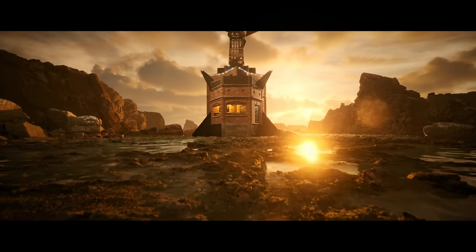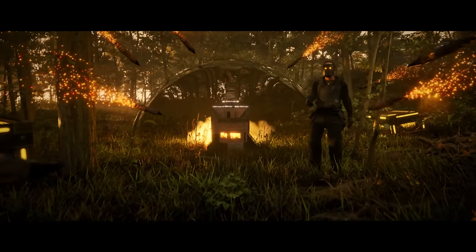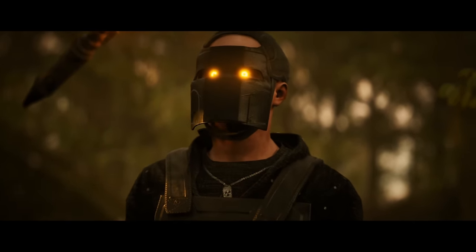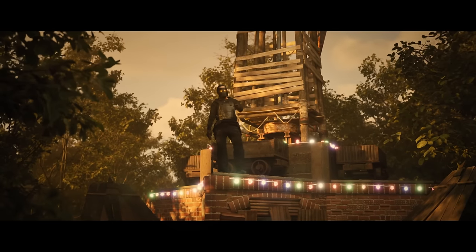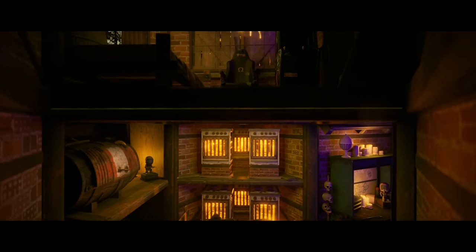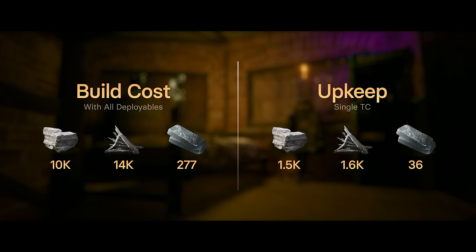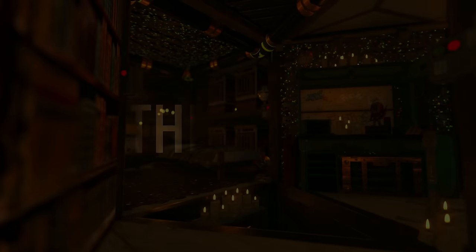The Hermit is an incredibly cozy solo bunker base that can tank 23 rockets in an offline raid and it's super easy to build. There are no build-outs to make this bunker and there's no chance it'll ever get patched. The Hermit will even work perfectly on console Rust. So if you're ready to stop losing your loot to offline raiders and enjoy a spacious no-compromise solo dream base, the Hermit is for you. The build cost and upkeep is incredibly affordable so anybody can build this base. Now let's take a look around the last base you'll ever need to learn.